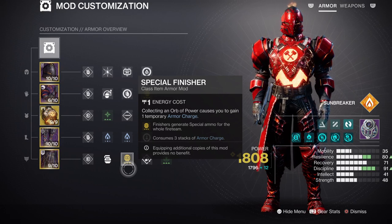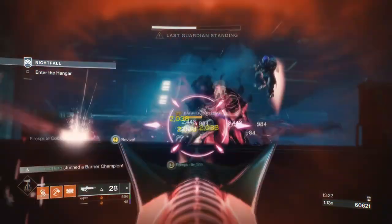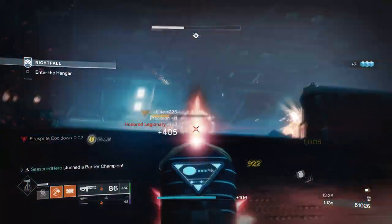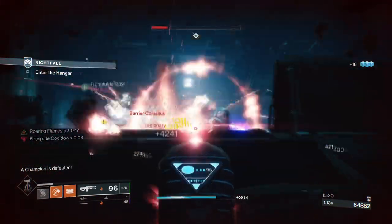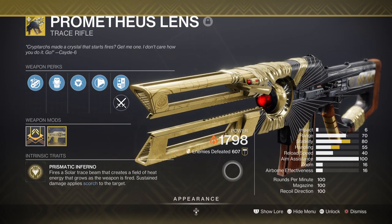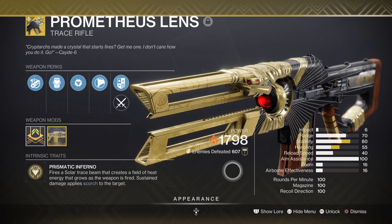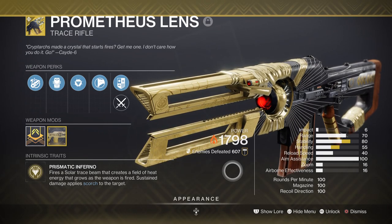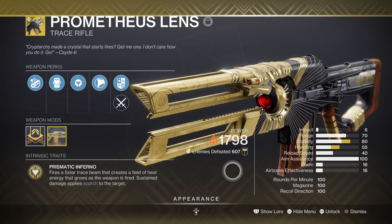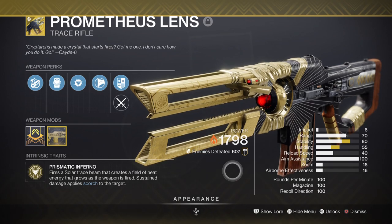Our solar secondary is going to be the Prometheus Lens for extra damage. Lastly, the weapons you use will ideally need Incandescent so we can spread scorch from kills and trigger ignitions for grenades and melee. Prometheus Lens is the ideal weapon this season thanks to its recent buff — it can apply consistent scorch damage the longer you hold the trigger on a target, and getting a kill spreads +30 scorch to nearby enemies via Incandescent. Pairing this with our build lets us scorch and ignite targets via grenades and the weapon together. You can also use a solar weapon with Incandescent if you have one spare, or Skyburner's Oath for GMs.